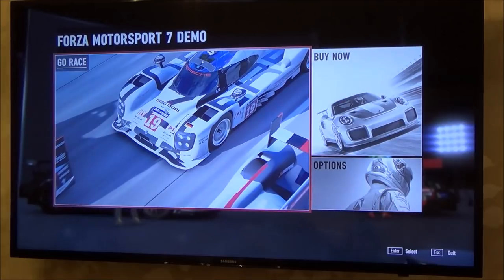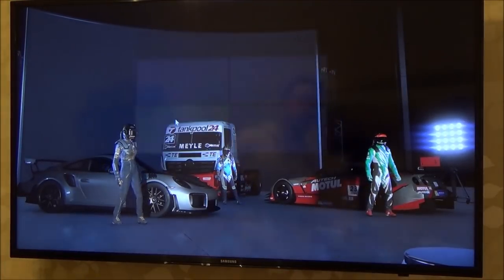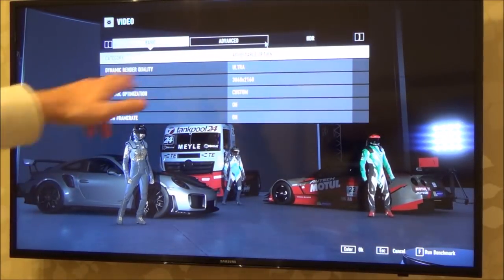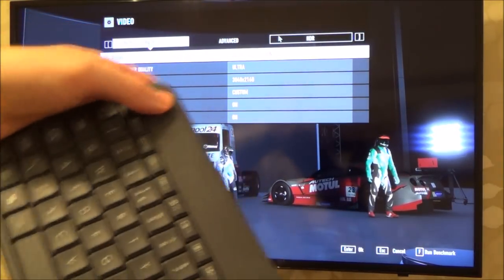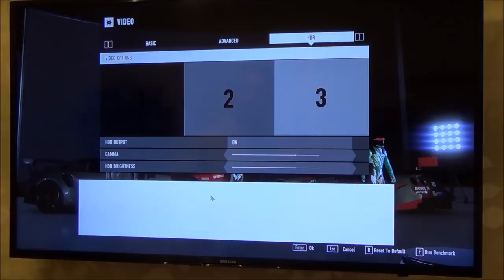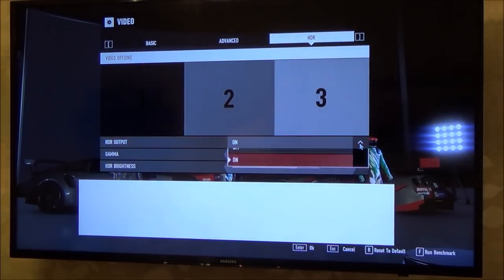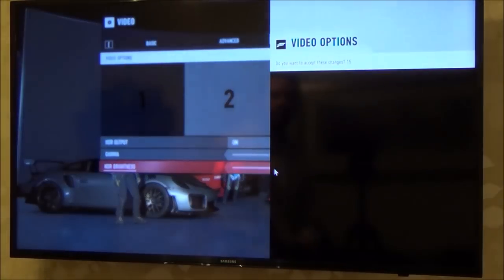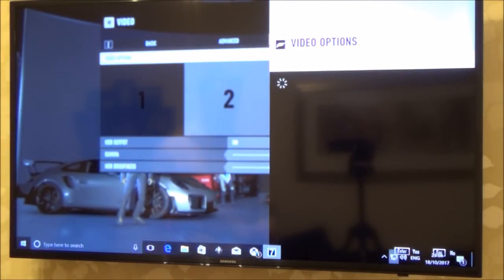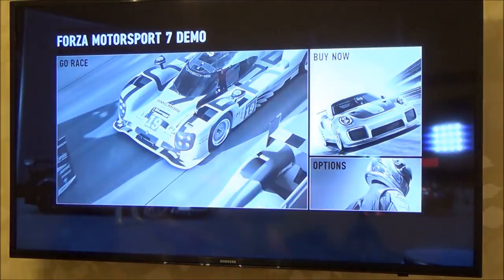I'm going to fast forward through this bit. So now if we go to options and then go to video again — have a look up here, it now says HDR. We've got that new menu now. I'm going to left click on that. Now it says HDR output and it's on. If it did say off you just need to change it to on. I need to enter that — it's going to ask me to keep the settings, so I'm going to enter again. And now that is it, we now have HDR enabled.